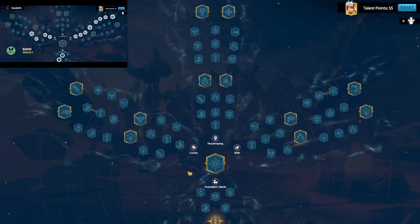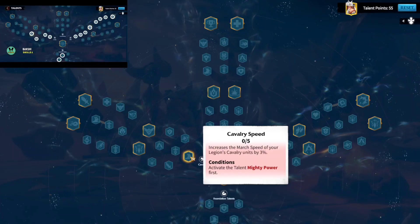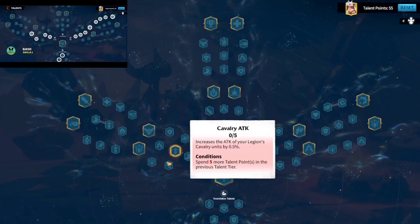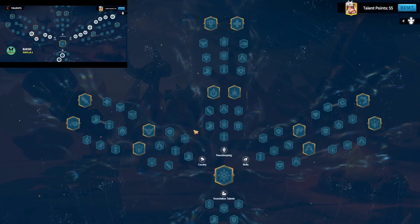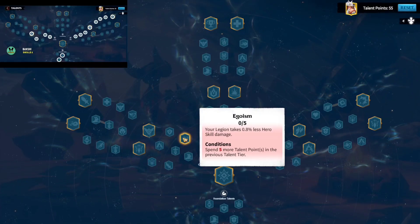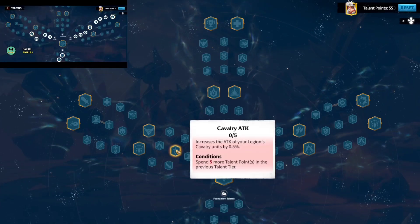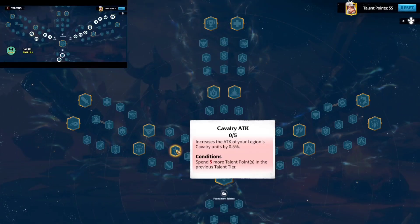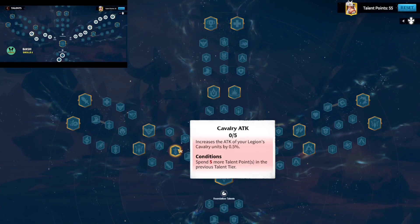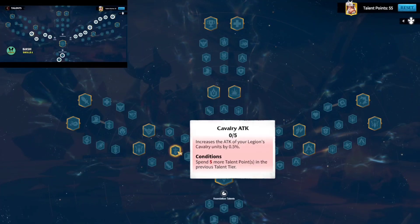On the cavalry talent tree left-hand side, you start with march speed giving you 15% additional march speed. From the next node you have three options: cavalry attack, normal attack, or the ability to reduce skill damage taken from enemies. The answer is straightforward — go with cavalry attack. Cavalry attack affects both your rage skill and your normal attack, so you get the best of both worlds. Normal attack only boosts your normal attack, whereas cavalry attack boosts both your rage skill and normal attack.